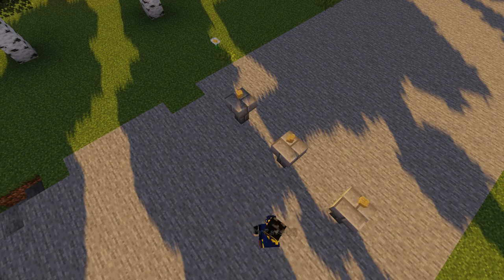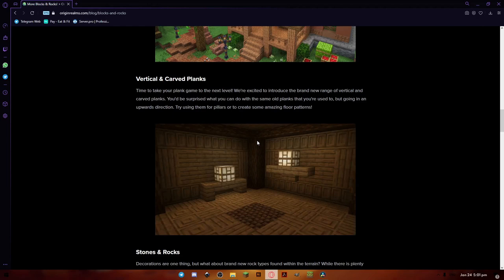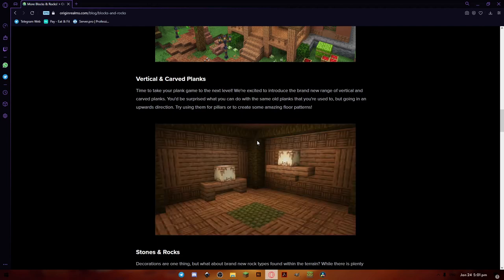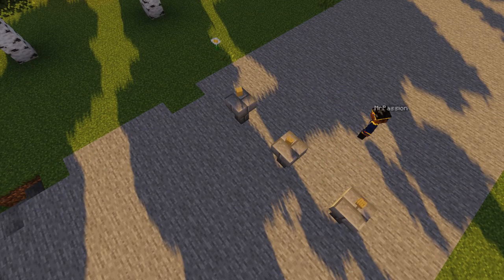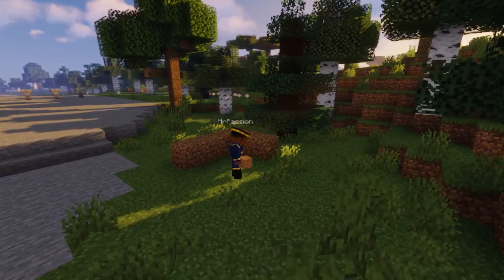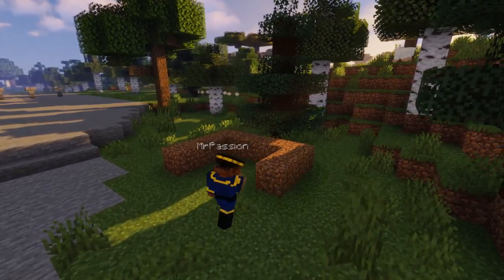By adding a few extra blocks they made building in Minecraft even more exciting but not overwhelming. Take for example birchwood — it doesn't only have planks, slabs, and stairs, but also has vertical planks and curved birchwood. That's just an addition of two blocks in one wood type, but that already expands the way a creative builder would use these blocks. If you're a niche builder who likes to focus on a particular block palette, the birchwood category alone would have you covered.